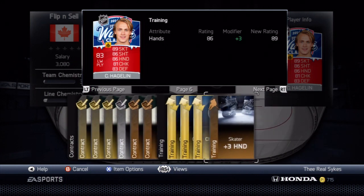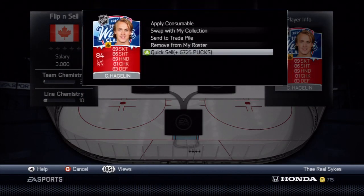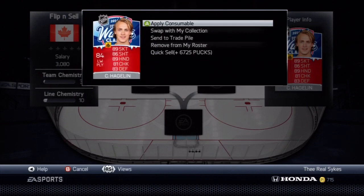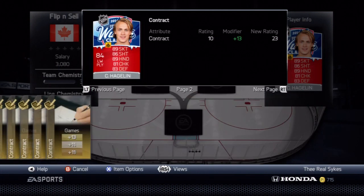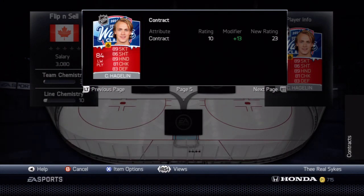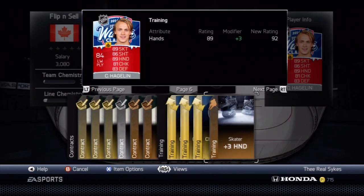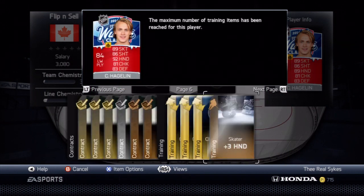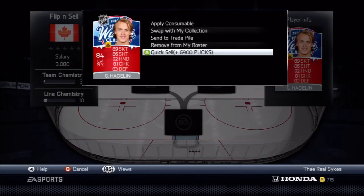If we go and put another consumable card on him right here, it doesn't really matter what we're increasing — his overall can stay the same. Look at that: 6,725 pucks now. We're going to apply one more, because 3 is the max you can get a bonus for putting them on players. We're going to put one more consumable card on him and show you what his card value increases to. There we go — he's fully upgraded.